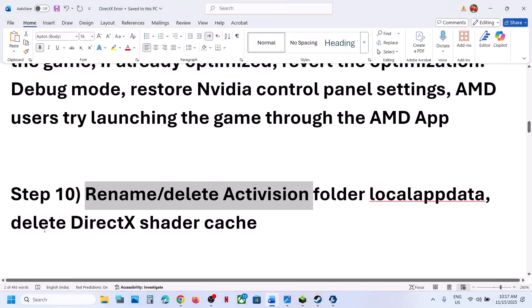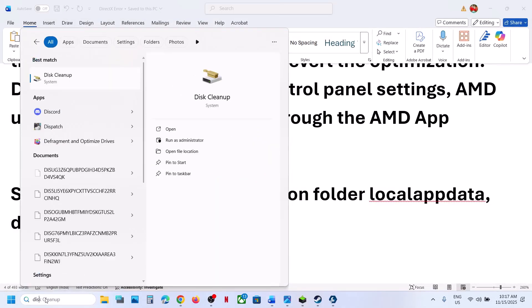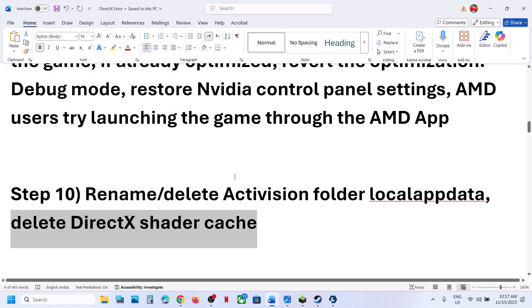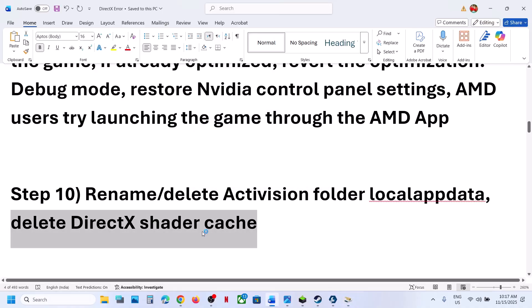The next step is to delete the DirectX shader cache. Type 'Disk Cleanup' in the Windows search box and click on Disk Cleanup. Put a check on the box which says DirectX Shader Cache, and put a check on everything else too. Then click on Clean Up System Files. Once it is done, relaunch the game.